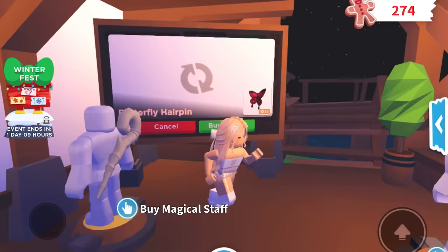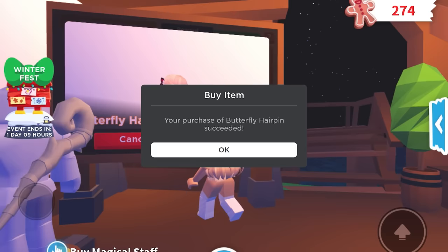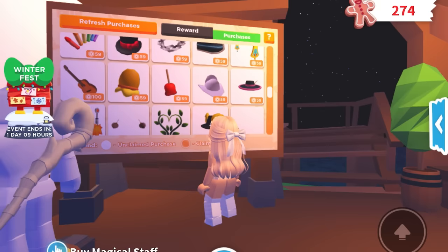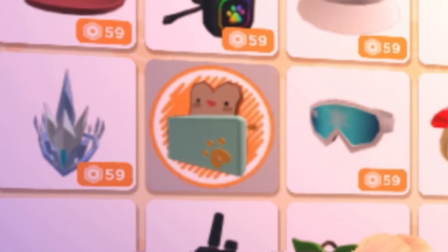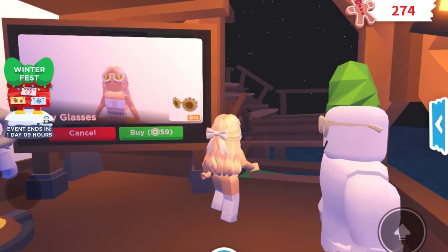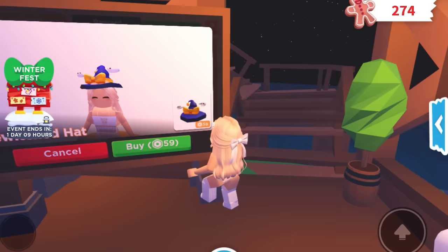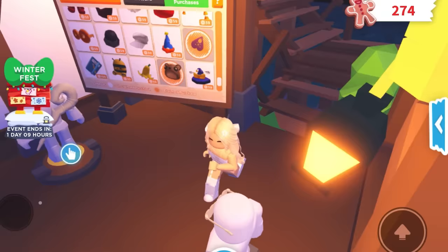First I'm going to get this butterfly, because I'm trying to get items that will help me make awesome avatars outside Adopt Me. Let's scroll and see what else we can get — some hats, I already have the toaster. These glasses aren't looking good so we won't get those. There's a witch hat — it could help me make a Halloween outfit in future, so I might get it. We also have signs, ducks, sunglasses, and a lot more stuff.